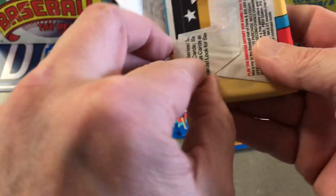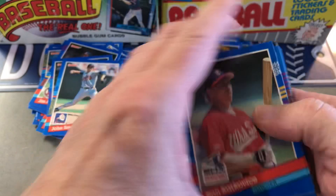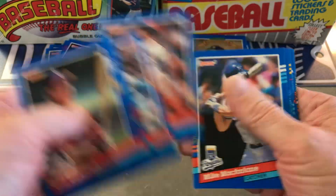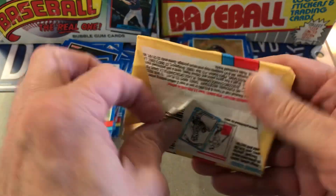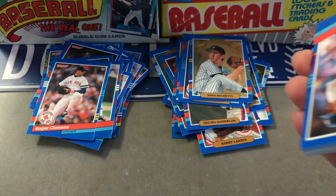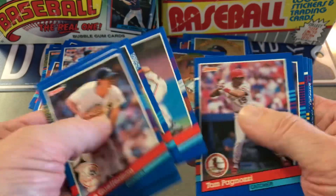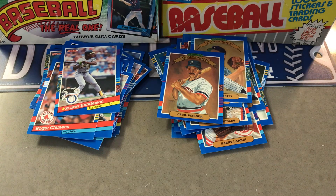Okay, we're down to two for the first half. Dave Righetti again. Clemens. Alright, here's the last pack of the first half and I don't see it. So we struck out on this one, but we still got a lot of good players here in the Diamond Kings — so not a total loss. Give me a sub if you haven't already, click the like button, and we'll see you in part two. Thanks for watching.